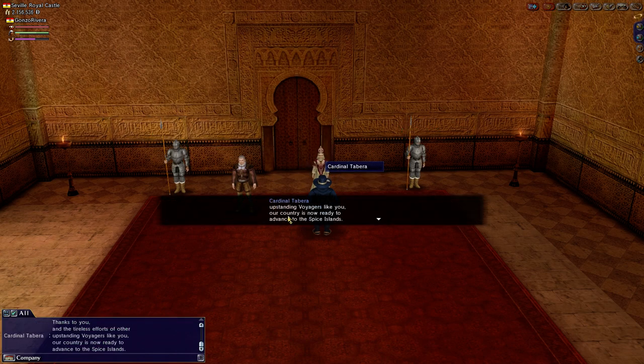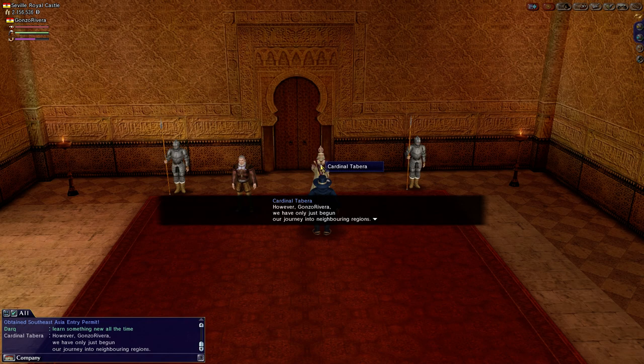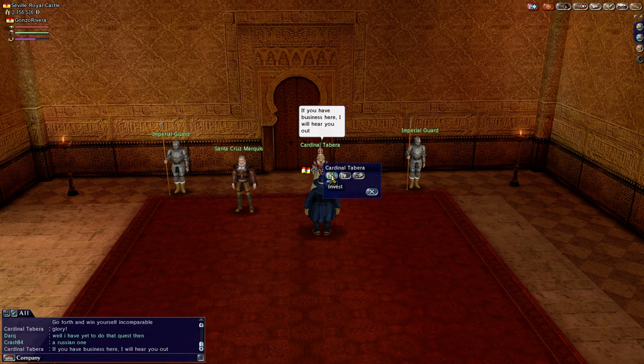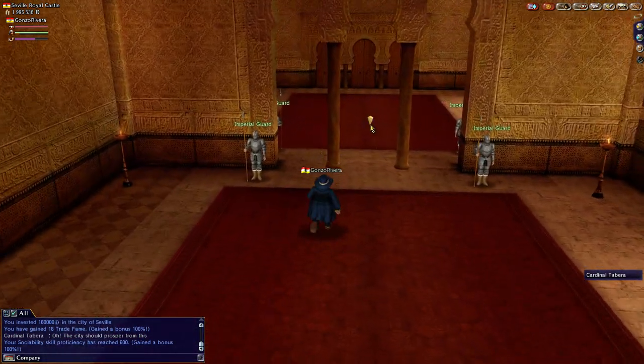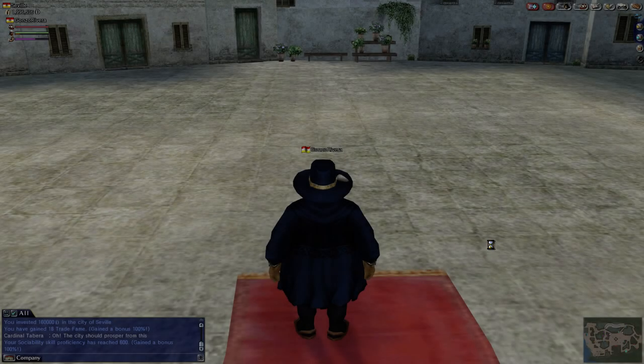Yay! I got the Southeast Asia Permit. So that was the first thing. This is going to be like a little party. Thanks everybody — I appreciate the kneeling. That was simple enough. There you go — that just got me the Southeast Asia. Now something tells me that what's going to happen here is I am going to have to go to the port, attempt to leave, and then it'll say come on back. Now that I remember, I just got the Southeast Asia Permit.